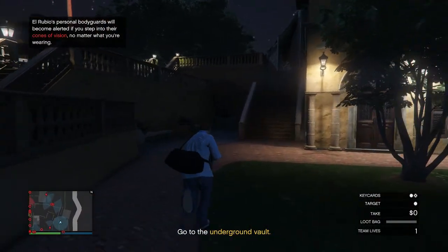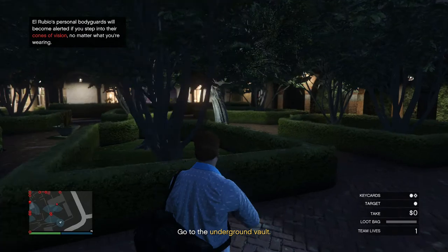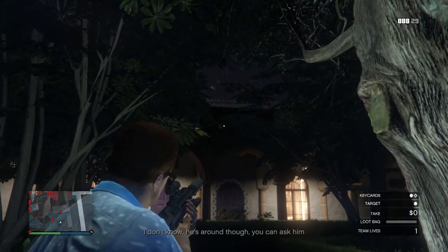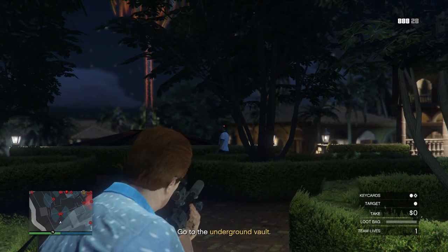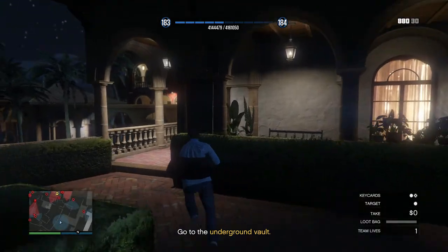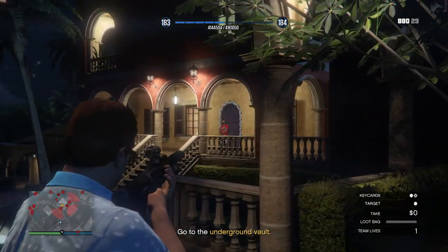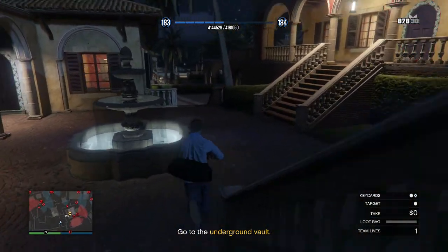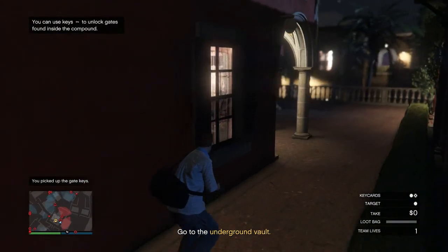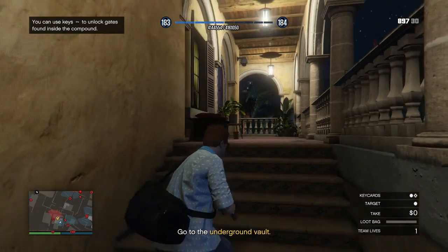Run straight up through these stairs. There are going to be two guards here, but don't shoot them yet — shoot this camera first, then shoot the guards. Shoot the right one first, then the left one. Come around here and shoot this guard out here. Shoot the next guard — he's going to have the key we're looking for, though he might not always have it. Head around this way, shoot this guard in the head, then head up these stairs to Rubio's office.